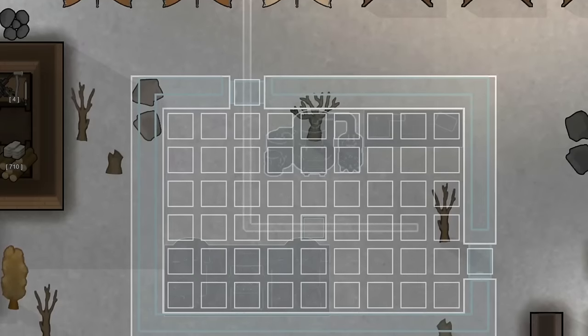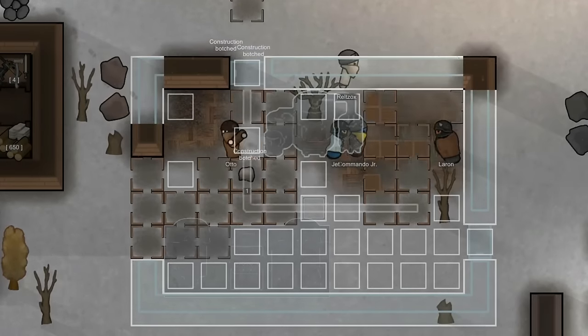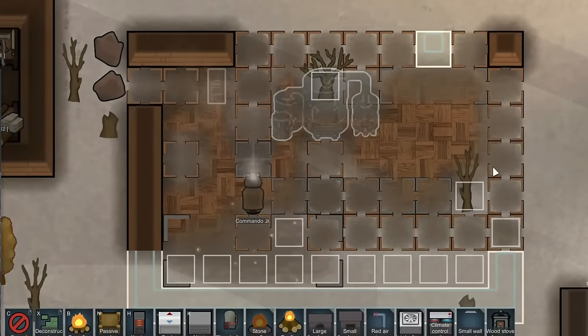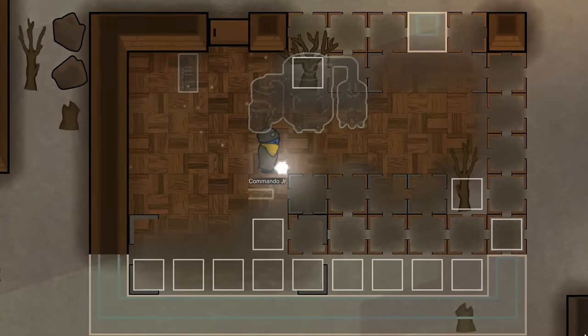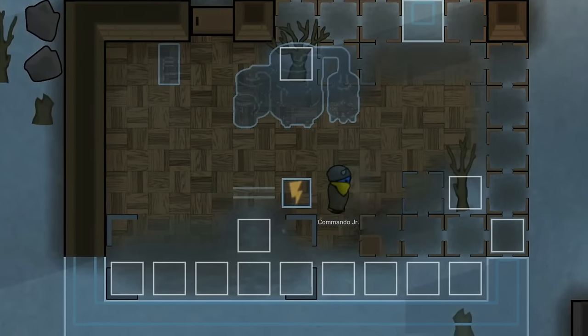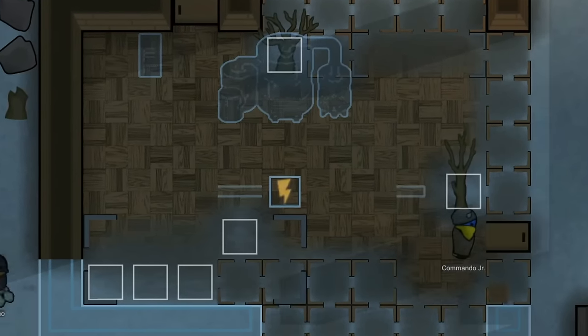Next up, we need to get this place in proper shape with a production area — maybe you could call it a workshop. Essentially, we're going to put in a chem fuel refinery as well as a machining table and a garage bench, just like we have at HQ. We want them to have the freedom to create their own vehicles and their own weapons to sell. Most importantly, with all the wood around here, it's going to be very vital if we can create a ton of chem fuel.